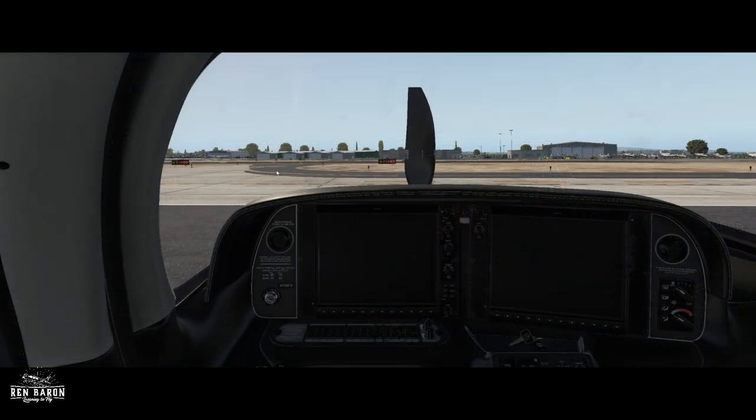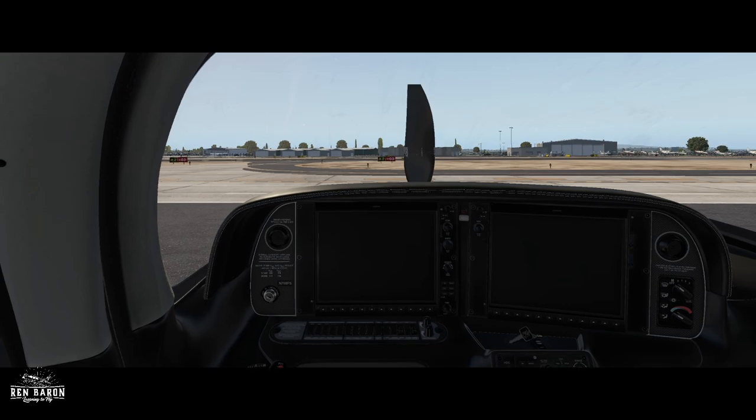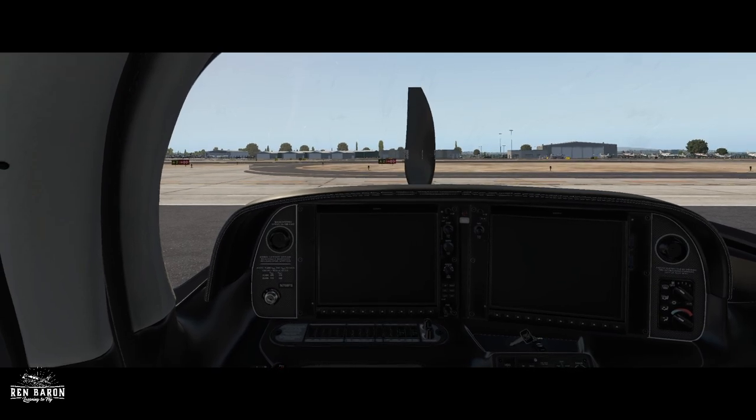Let's start this baby up. First things first, we're going to go into the glove box. Glove box open — we're going to get our flight numbers. 27.6 is our Hobbs to start with today, and our engine numbers are 20.9. We'll check our fuel when we get up top. Close up the glove compartment, put the keys in the ignition — I've already taken my caps handle out.